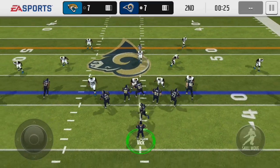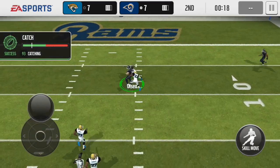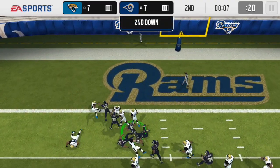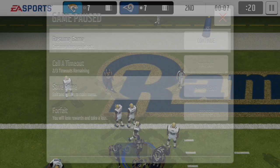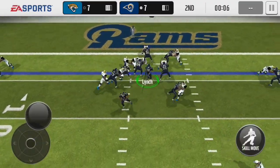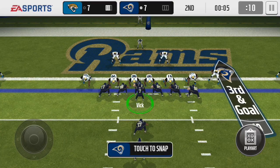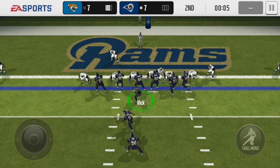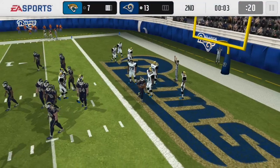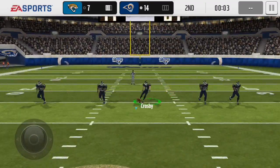Incomplete pass there to Alshon Jeffrey. Second down, 25 seconds left — we can possibly score. We go deep to Greg Olson, can he catch the ball? Yes he can. Greg Olson is a tank, man. If you guys do not have Greg Olson, get him — he might be a little pricey, he has the Team of the Year card, but he is a tank. 7 seconds left, I gotta score. I have one more timeout. Marshawn Lynch barely gets in the end zone! Things are looking pretty good, we got a lead going into halftime. We're gonna squib kick — hopes and prayers that we do not let them score a touchdown.